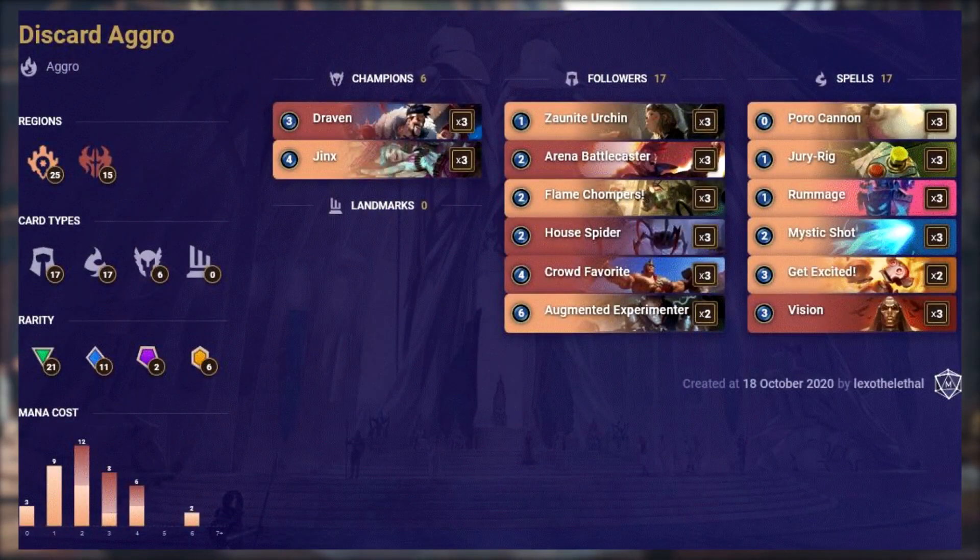Discard Aggro remains untouched from several balance changes, and so its popularity is continuing to rise with every patch, like this one, where it's finally getting to S tier. Make it Rain was such a counter to wide strategies with weak units, which this deck is all about, and a nerf to it means that the countered strategies get stronger — hence why it's at the number 2 spot on today's list.